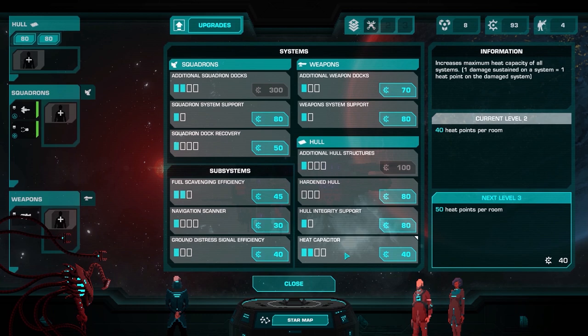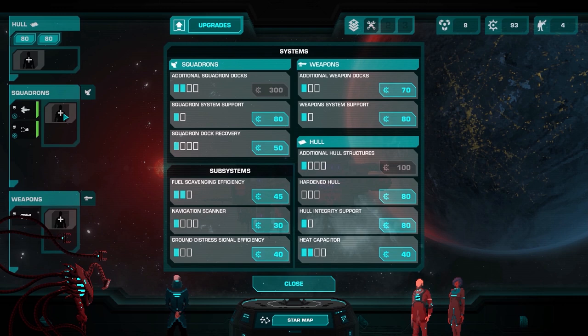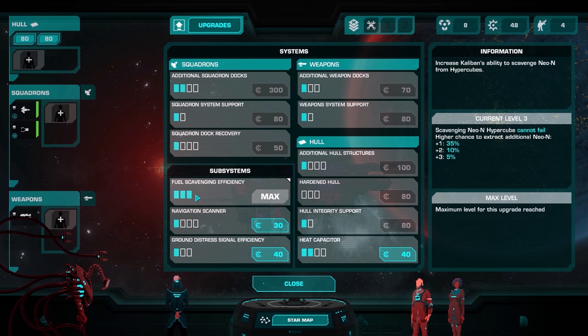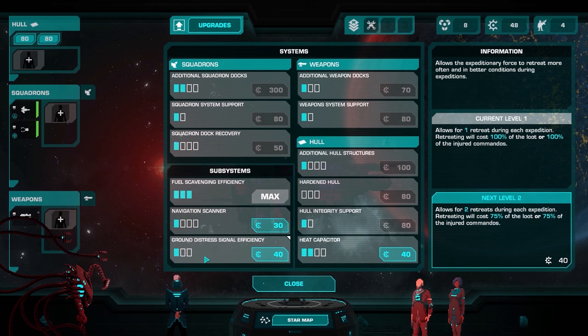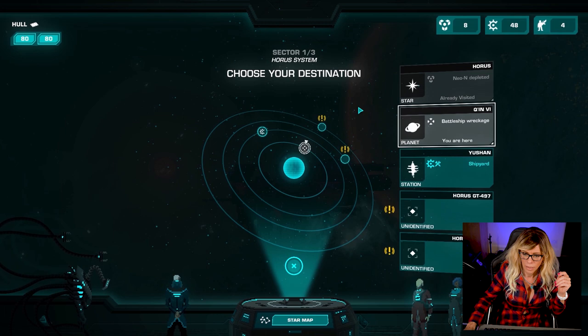The heat capacitor: your squadrons and weapons take heat damage in combat, and if they take too much they become non-functional and need time to repair. The heat capacitor gives you some offset against that. We've discovered fuel scavenging efficiency so we're definitely buying that straight away. With 48 left, the navigation scanner lets us see further into the star map to know what's coming ahead. I'm going to keep that back because I really want to get additional hull structures. Down the bottom, the ground distress signal efficiency gives you more bailouts on expeditions, but since you don't retreat from missions it's one of the last things you'd upgrade.